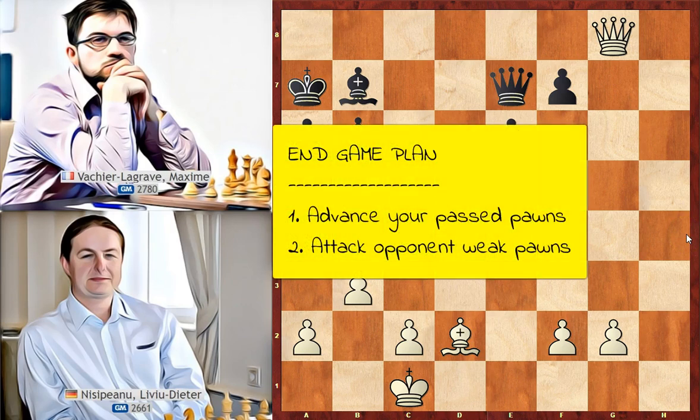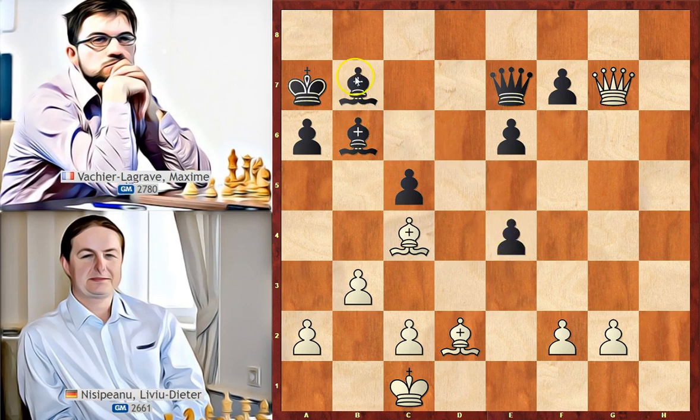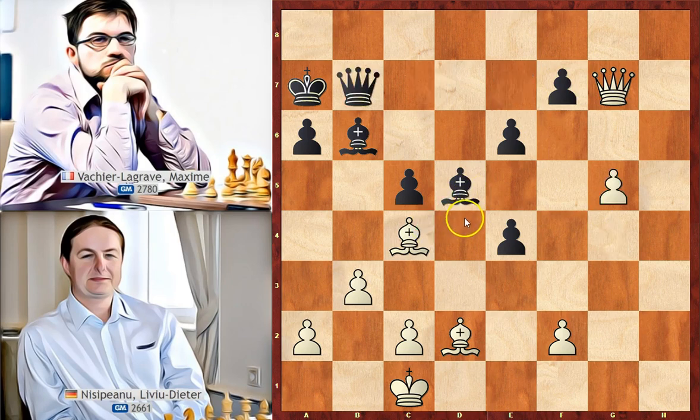The plan in this phase of the game is to attack weak pawns and push our passed pawns. Black's weaknesses are the isolated pawns on a6 and c5, the doubled pawns on e5, and the backward pawn on f7. White can create a passed pawn on the g-file. Queen to g7 was played attacking e5. Black pushed the pawn forward to e4 and the light-square bishop defends it. White played g4 intending g5, g6, taking advantage that f7 is pinned.